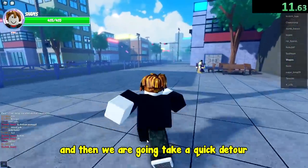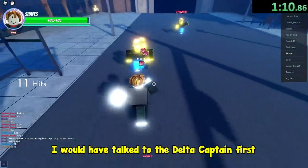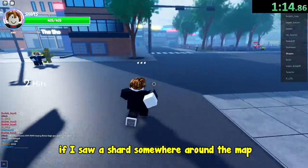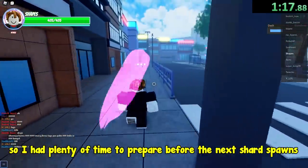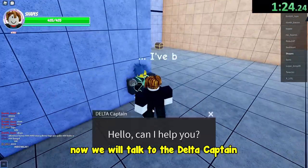Then we are going to take a quick detour and bully 3 thugs to get enough money to buy a bike. I would have talked to the Delta captain first if I saw a shard somewhere around the map, but there wasn't any, so I had plenty of time to prepare before the next shard spawns. Now we will talk to the Delta captain.